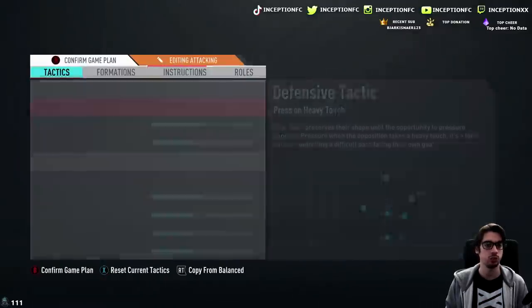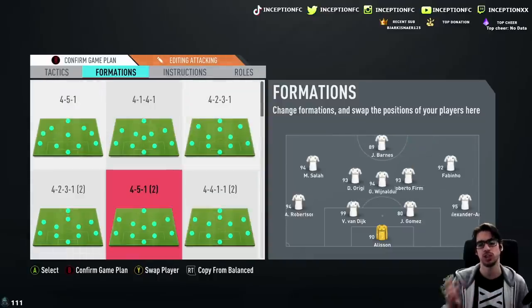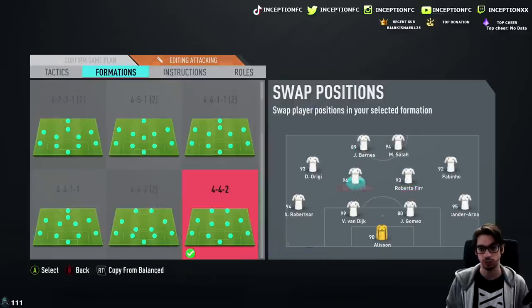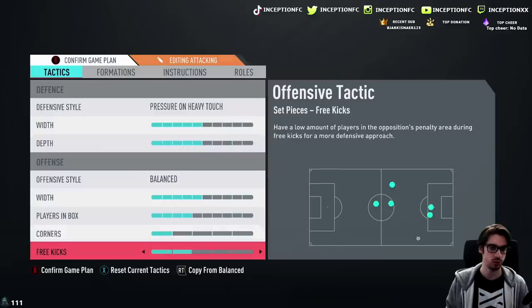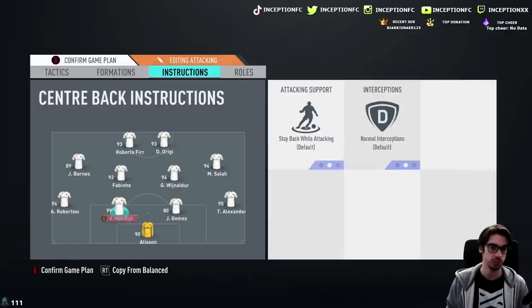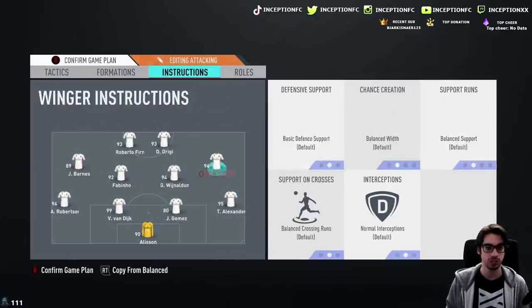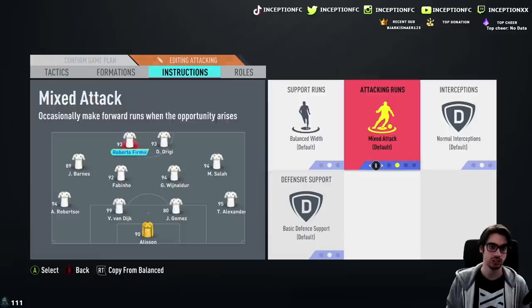We'll also be using the 4-4-2, which I enjoy using depending on the formation of the opponent. I hate facing these defensive kids, so using the 4-4-2 is definitely helpful against it. We'll be using Divac Origi up top with Barnes, Salah off to the right side, and Barnes off to the left side with Fabinho. Set on 5-5 balance 5-4. Instructions will be stay back while attacking cover center for the CDM, stay back while attacking for the fullbacks, and come back on defense for the left and right mids — stay central, come back on defense.